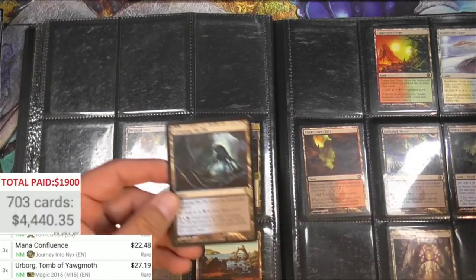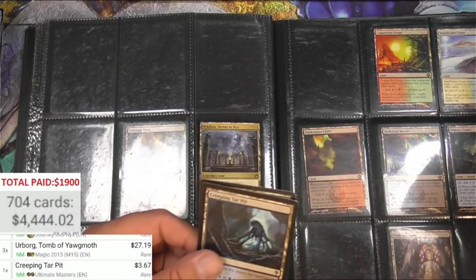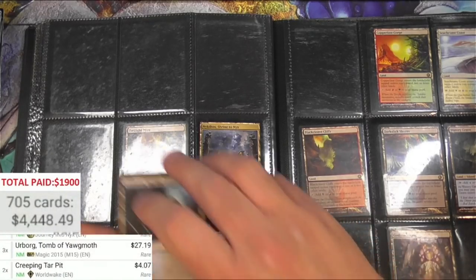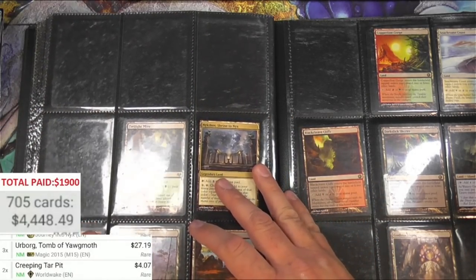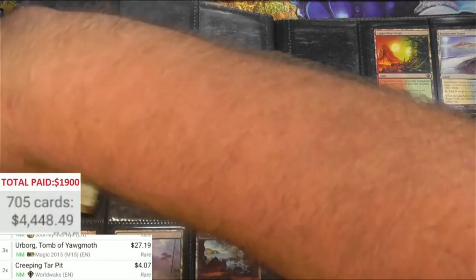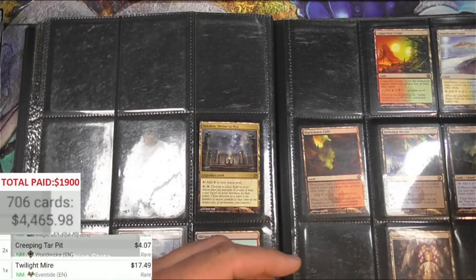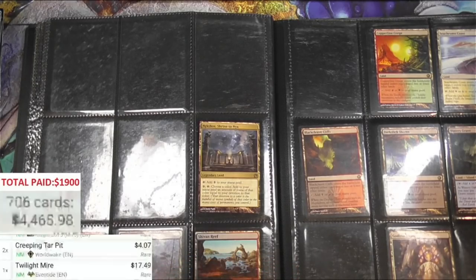Creeping Tar Pit - Ultimate Masters reprint, but this is the Worldwake version. Two of those. Twilight Mire - so what do they call these, the filter lands I think? They're okay, nothing super big. I think this one got reprinted in Double Masters - yeah, okay.